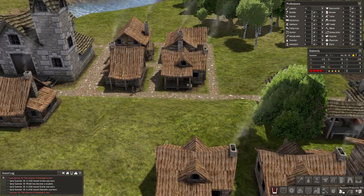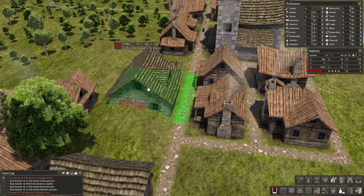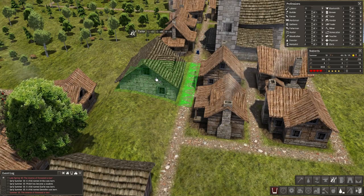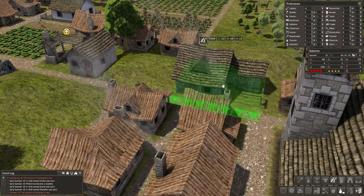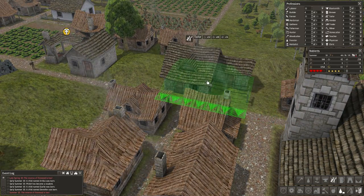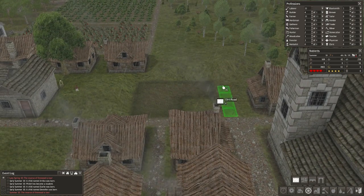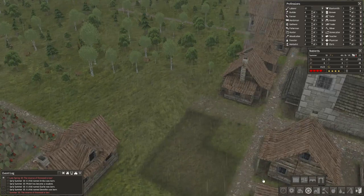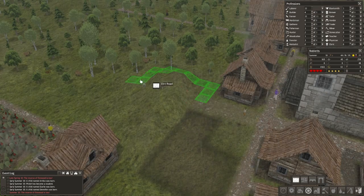So where the hell is this dude? There. We can actually place it there. Yeah, we'll go there. Like that. Draw the road through there just because — so it's a continuation. I doubt we'll be able to go over this hill. We'll probably be red. Yeah, no, we can't go over that.